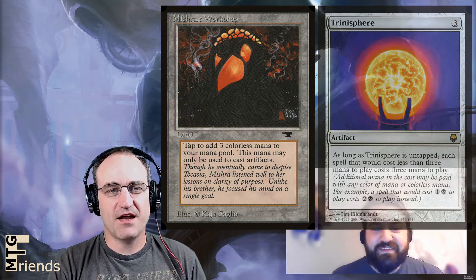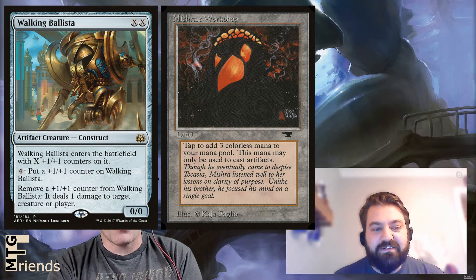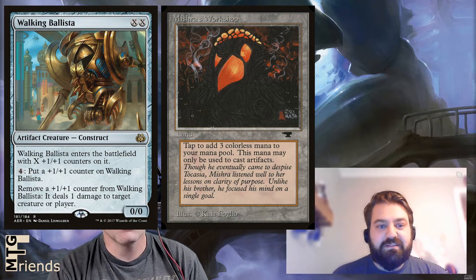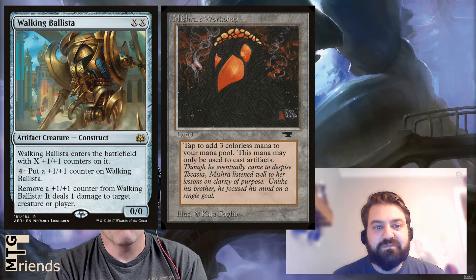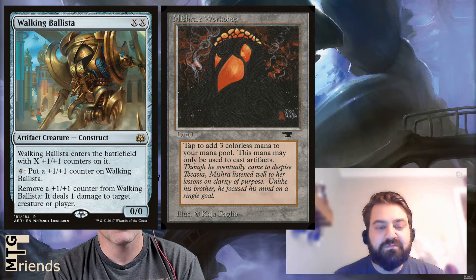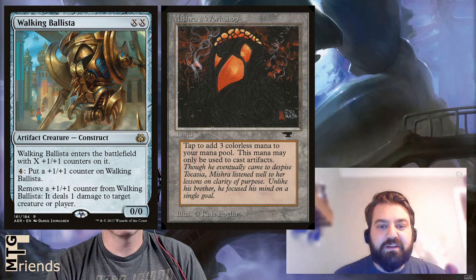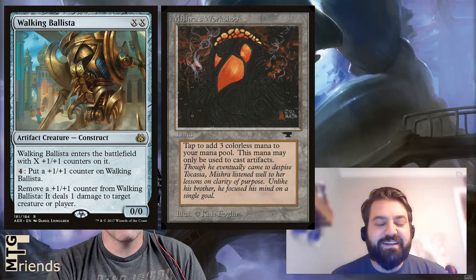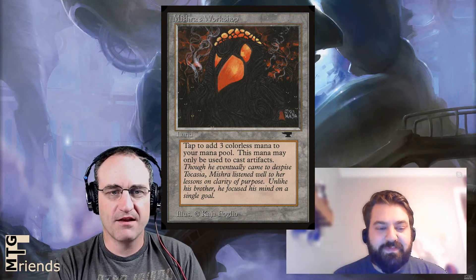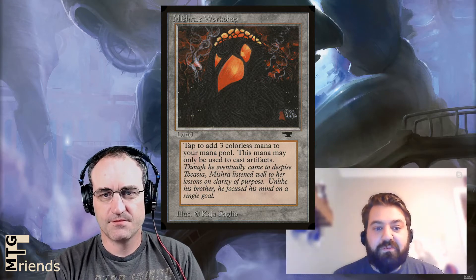The next card that is a serious supporter of Mishra's Workshop is Walking Ballista. This thing is legal in most formats except, I believe, Pioneer. Walking Ballista is an artifact creature construct. It enters the battlefield with X +1/+1 counters on it, and for four you can put a +1/+1 counter on it. Remove a +1/+1 counter and it deals one damage to target creature or player. This thing can become a Gigantosaurus Rex within just a handful of turns if you're running Mishra's Workshop, especially combined with other mana generation. You can use these other cards to pump your Walking Ballista almost endlessly.